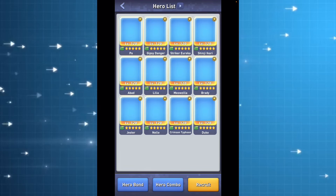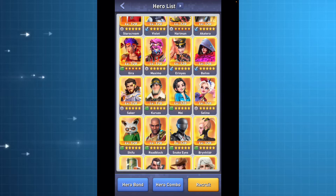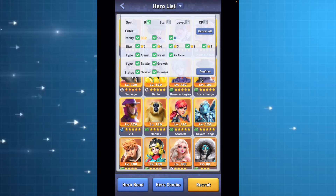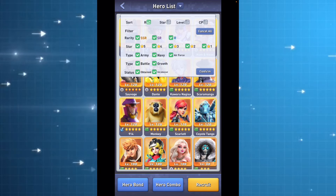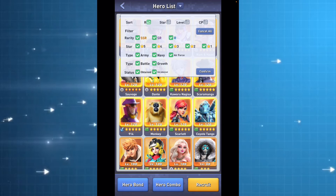As you know, in Top War we have over 100 gold heroes right now, which is absolutely crazy. And of course we have battle heroes, growth heroes, and even the battle heroes are to be classified in offense buffing heroes, then we have support heroes, and then we have also heroes with defense capabilities.